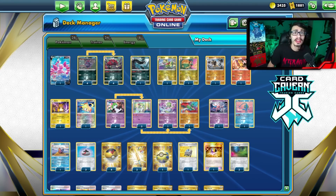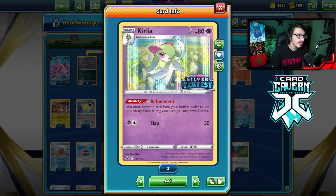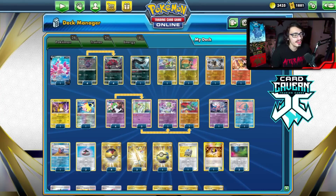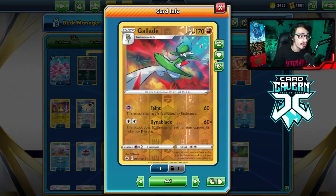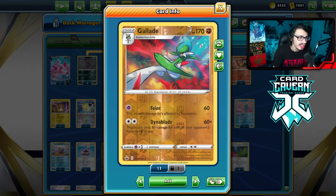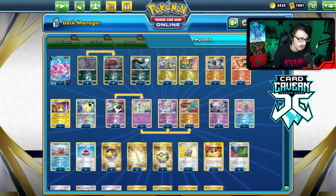I played this deck on stream for about four hours the other night — you can go watch the VOD on my second channel. I didn't really like the deck at first, but I wanted to try out this Kirlia engine because it's really cool that it can evolve into so many different good cards. There's another Gallade you could play with Buddy Catch, but I don't think you really need it in this deck. I actually like the Dinoblade Gallade a lot more at the moment because it gives you an extra attacker.